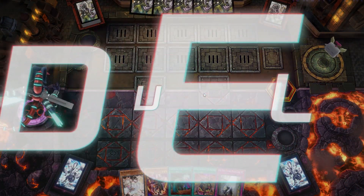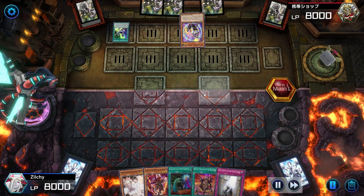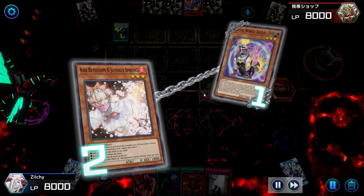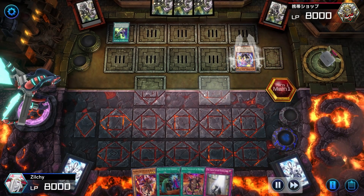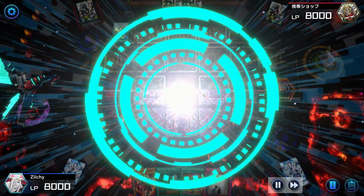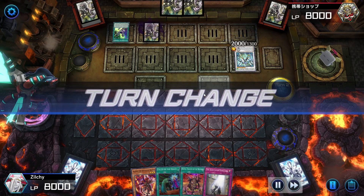For this one we ended up going second — it's Virtual World. We cooked this Virtual World player! I don't think he opened with the best hand. If he had the best hand he would've gone into Calamities, and the only way we get over that is maybe Super Poly or something. He goes into Stardust Charge Warrior, sets one, and passes his turn. Then it goes to our turn — we drew Alibur, activated Alibur to get Branded Opening, activated the Theater and Branded Opening.